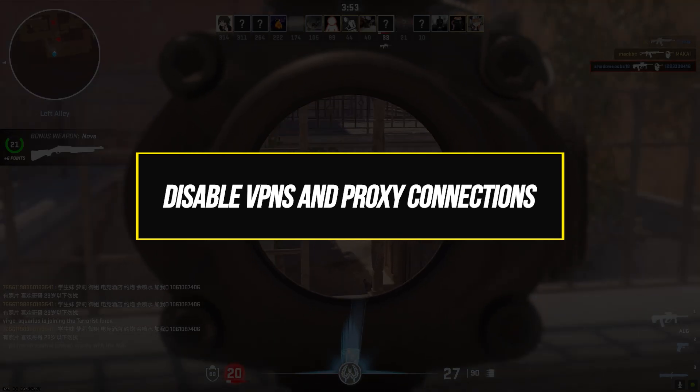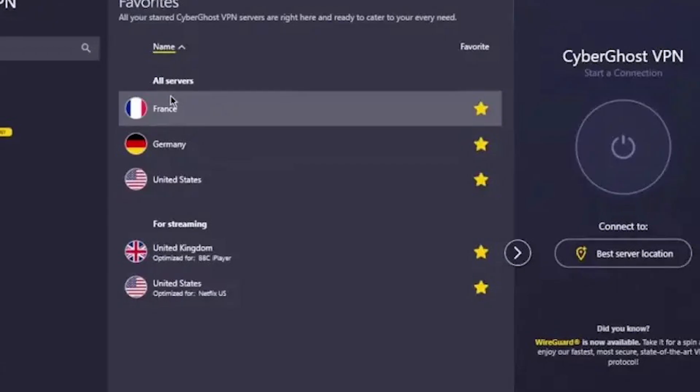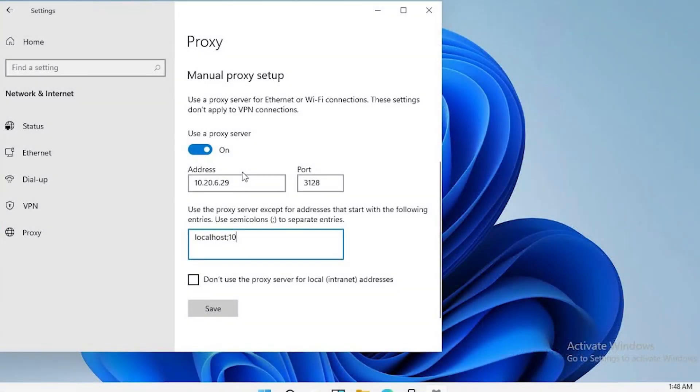VPN services and proxy servers are known to sometimes interfere with connections to game servers. If you normally use a VPN, try disabling it and connecting directly to your normal network. Proxy connections can also potentially cause issues when trying to establish connections with game servers, so avoid using proxies when playing CS2.